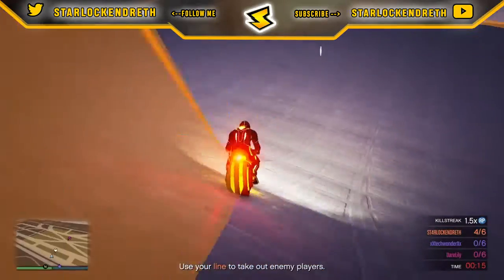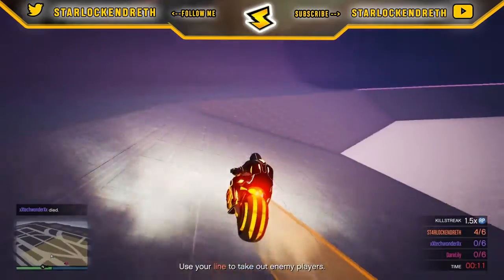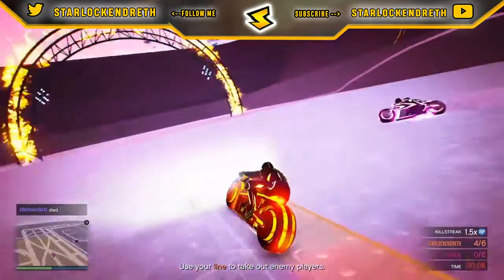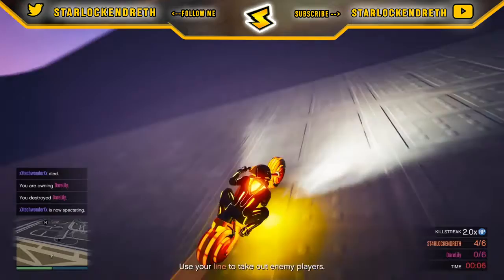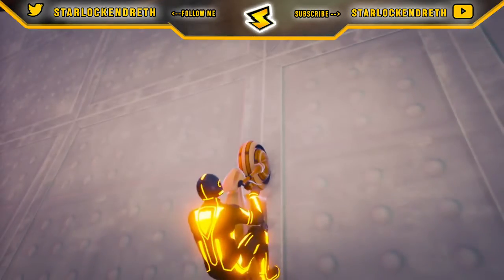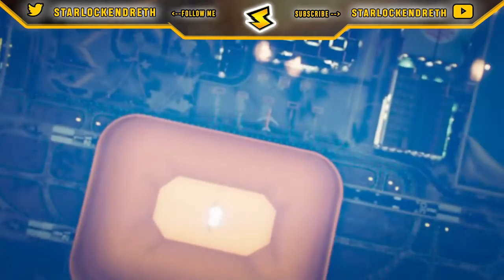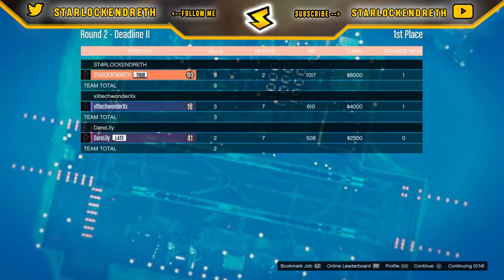The wanted level wipe via Lester is now free. Simplified Chinese has been added as a new language setting on PC. And players can now control the doors of their personal aircraft via the door control option in the interaction menu.